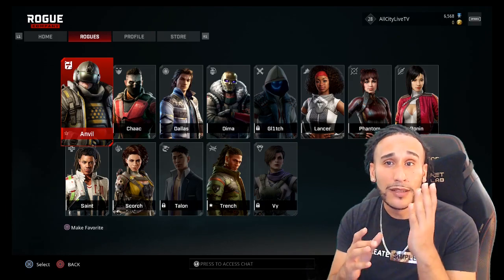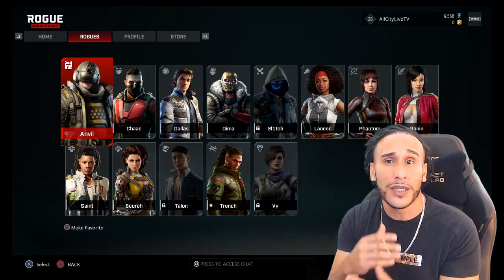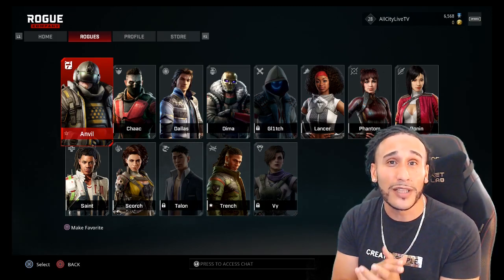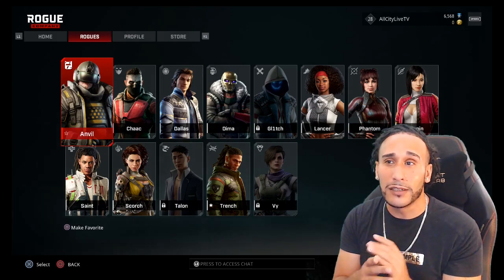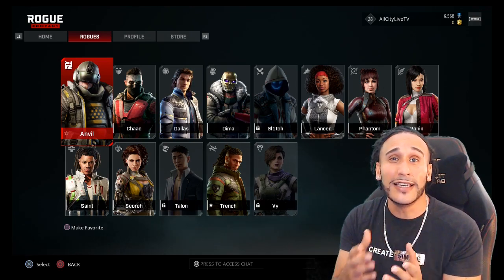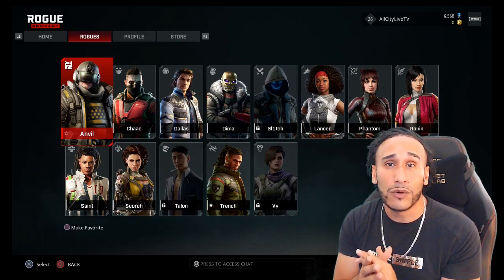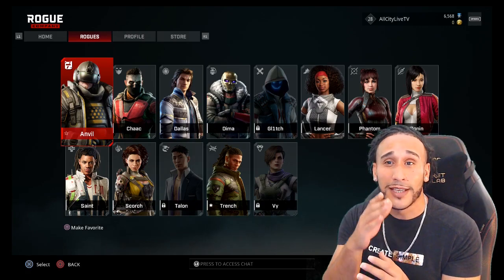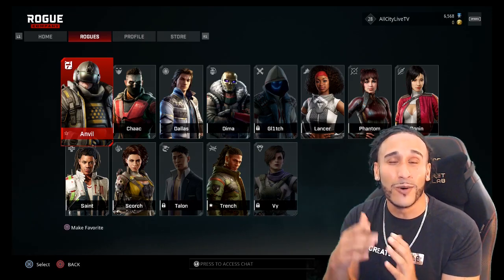If you're new to Rogue Company, to cycle through each of the menus just hit L1/R1. At the top left of your screen you cycle from the home screen to the Rogues, to your profile where you find your level system and the amount of kills you've attained in combat. You can also go into the store and purchase Rogue Bucks. The little blue icon right above my head is your reputation, which you gain in each game you play. Rogue Bucks is below that — you can start off with 500 if you get a starter pack, and you can purchase Rogues with either Rogue Bucks or reputation acquired through gameplay.